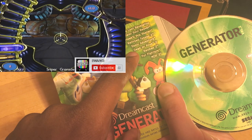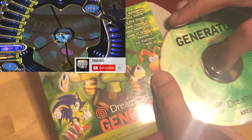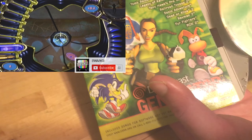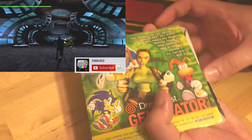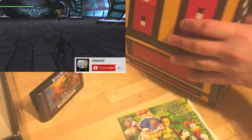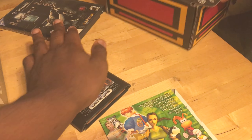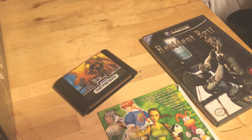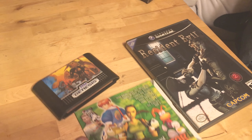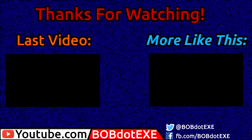It is... Dreamcast Generator. So it looks like a demo disc — Generator Volume 2. Very nice. They have a bunch of sections here, so you can actually ask for accessories and demo discs too. Let's see what's on this one. We got demos for Tomb Raider, Legacy of Kain, Tony Hawk Pro Skater, Railroad Tycoon 2, Sonic Adventure, Dead or Alive 2, Rayman 2, Fur Fighters, and MDK 2. Very interesting.